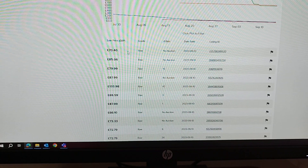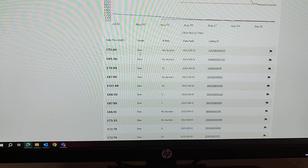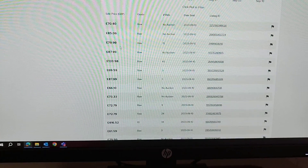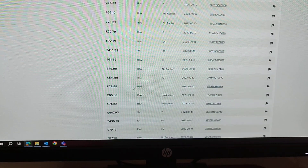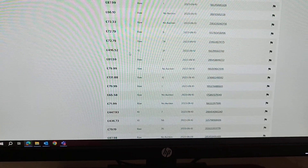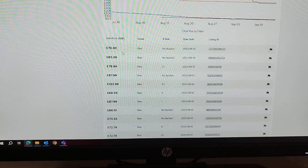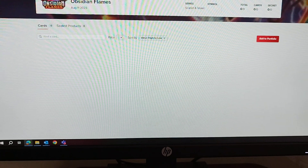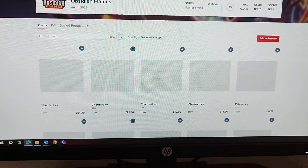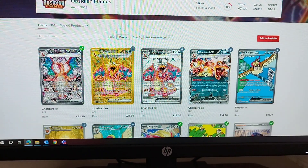There is a bit of fluctuation between a 9 and a 10, but looking at the latest eBay sales — from around the 10th of September — you're seeing £70, £85, £80, £88. There's one here for a PSA 10 which had 34 bids and sold for £416. So the only real value going forward, I think, is if you find a good quality version of the card, send it off to PSA or your preferred grading company, get it graded, put it in the cupboard — because that's the only way it's going to get value.